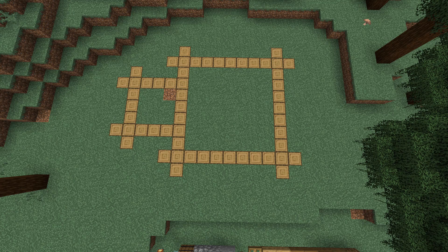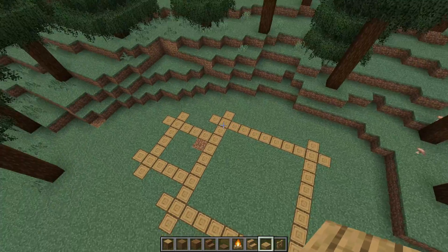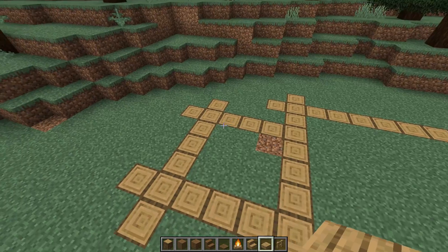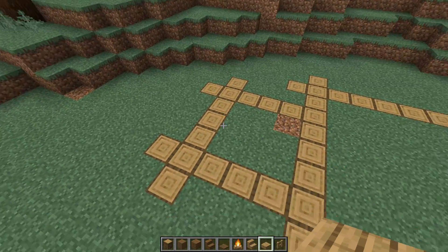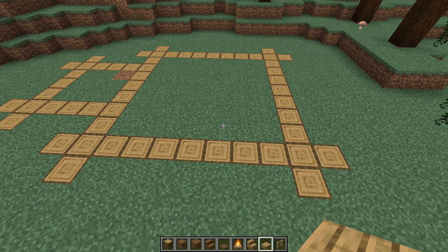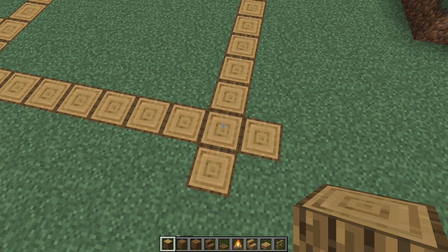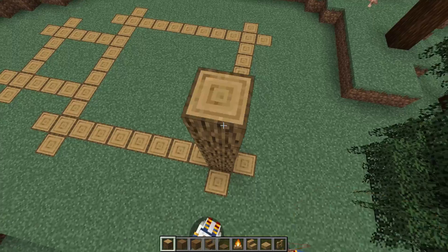Here are the dimensions: this box right here is a nine by nine with some pop-outs on the edges. This one here is like a little five by five box frame with some pop-outs on the edges. We're going to count it all out and do most of this out of oak log. Right here we're going to go up one, two, three, four, five, six.